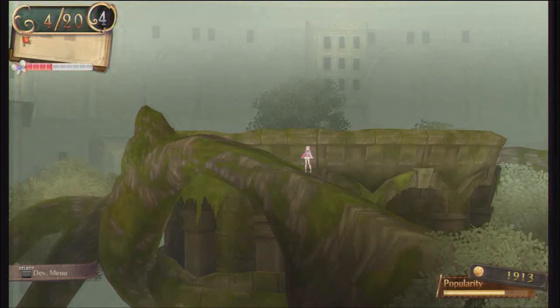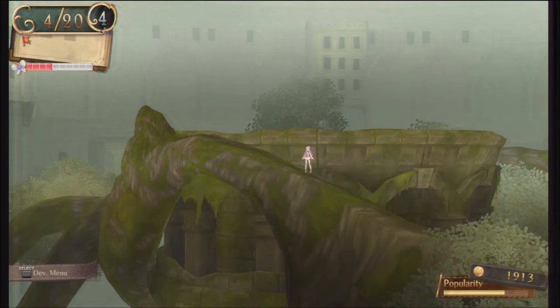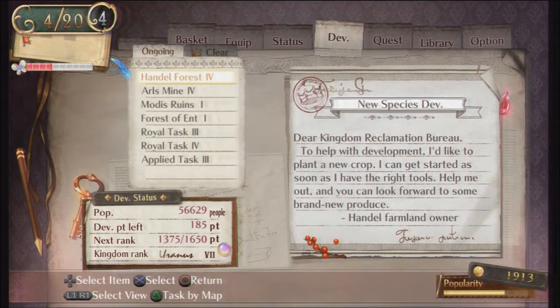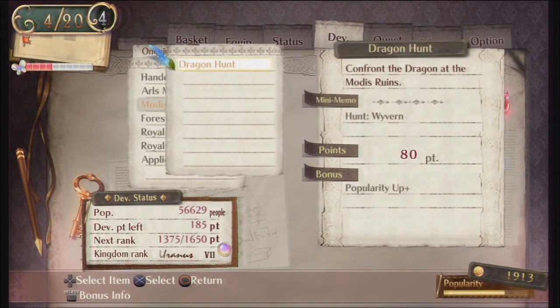Hello everybody and welcome back to Atelier Meruru. Last video we came into the Modus Ruins and made our way through the dungeon before taking on the Wyvern, which is a boss-type enemy lurking in this area. We've had this development quest for quite some time, just when Sterk came into the game, and we haven't been able to really take on the challenge until now. The Wyvern is very tough — he's level 50, and I believe he's got around 10,000 HP.